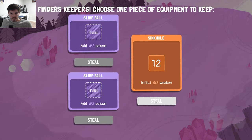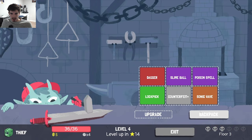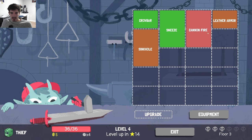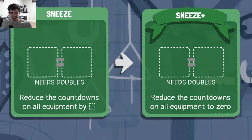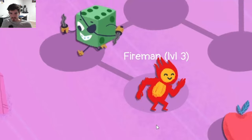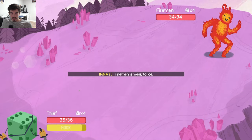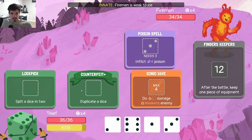We get the level up — beautiful. I think we grab Sinkhole; there's a chance we can use it with our Sneeze Plus. Not entirely sure but we'll try it out, keep it as an option. None of these are ever shrinking down to one size — kind of frustrating. We'll get the Sneeze Plus here, it's pretty good. I'm running Fireman, so he is not going to be resistant to poison, so we can lean a bit more into our poison element here.